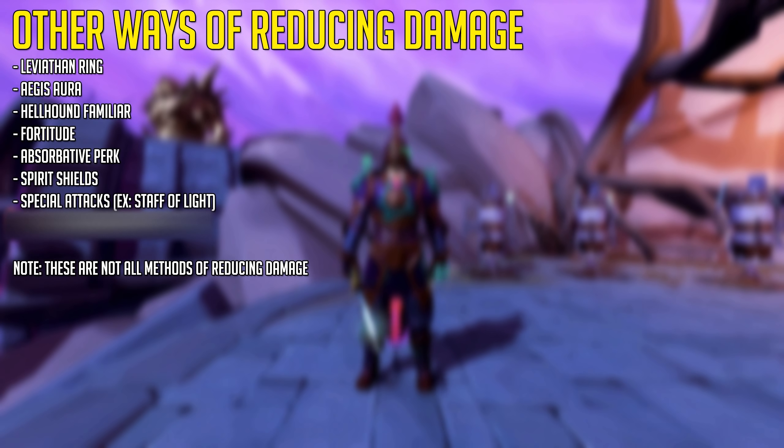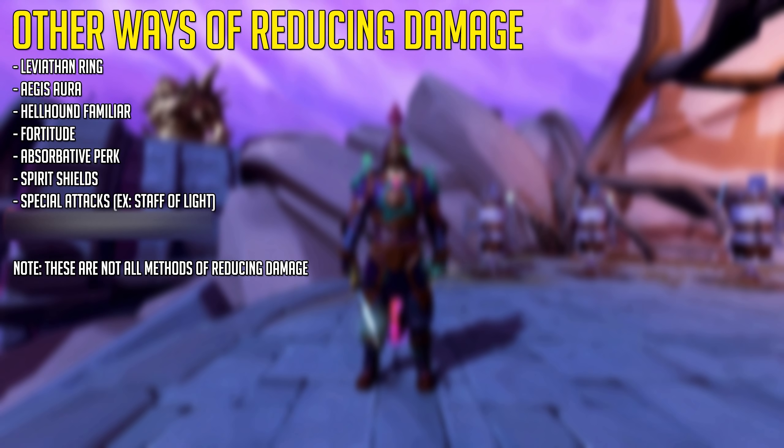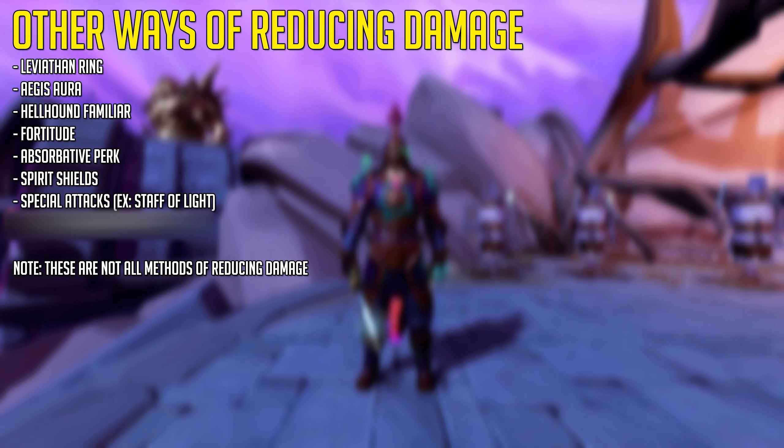Like the Leviathan Ring, which has a chance to reduce damage by 50%. The Aegis Aura, which reduces damage by 10% with an 80k life points cap. The Hellhand Familiar, another 10%. Fortitude Prayer. Absorptive Perk, which can reduce an incoming hit by 20% at rank 4. Spirit Shields, special attacks from the Noxious Staff, Staff of Light, Staff of Darkness, etc. And the Reef Walker Cape, which you can use as a tank armor cape to get even more damage reduction from Animate Dead.